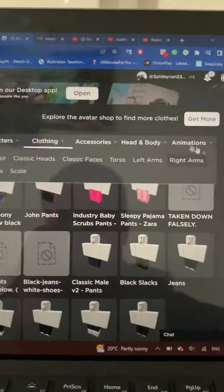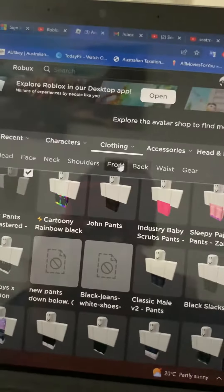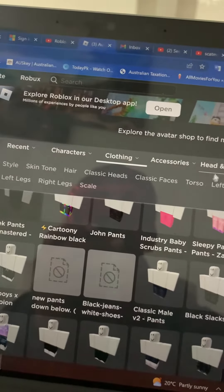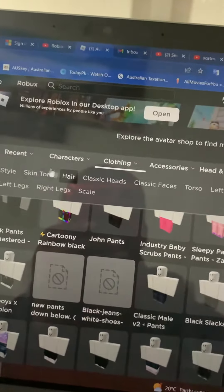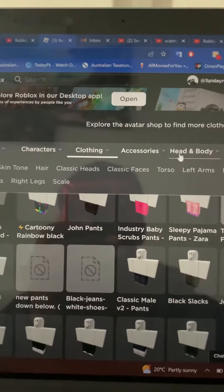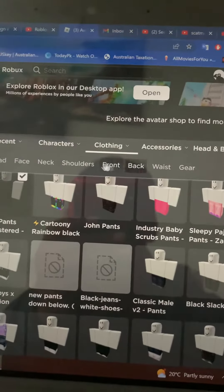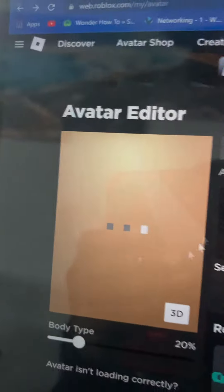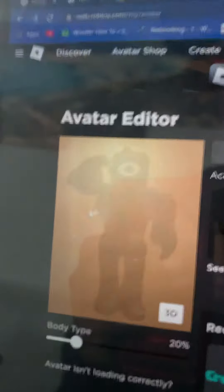Now go to Accessories — I think it's Face. Yeah, face accessory. Search 'Seek' and there you go. Here we have a Seek avatar!